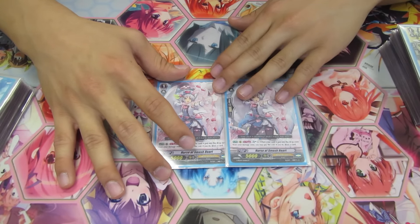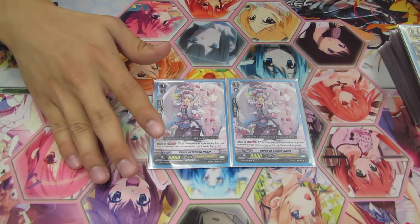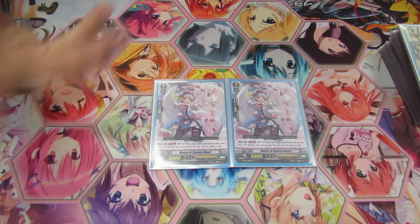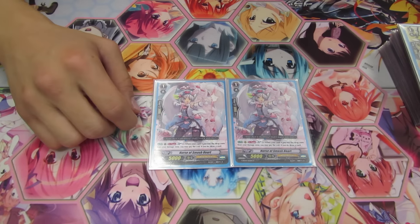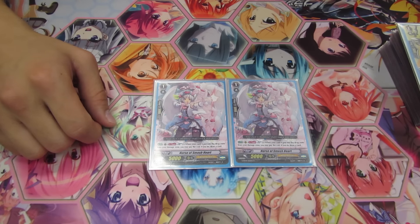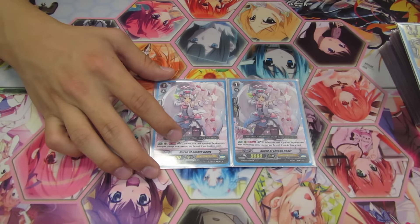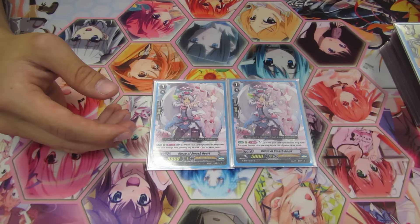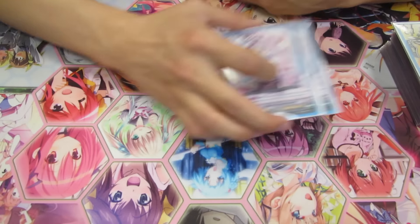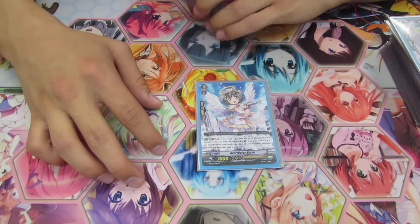I play Smash Heart because my triggers don't run draws and Angel Feather has no way of gaining hand advantage without draw triggers and drive checking. Smash Heart's effect — it's not even Generation Break 1, it's once per turn, soul blast one: when a card is put in your drop zone from your damage zone, you may draw a card if you pay the cost. It's a 5,000 and even though it's a small booster, if you put it behind a 9,000 you have 14,000. Gabriel can pump power too so it's a good card. I recommend playing this — if you don't, you're pretty screwed sometimes.